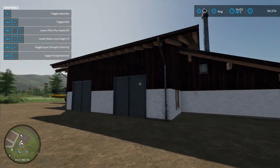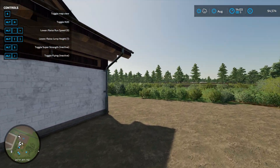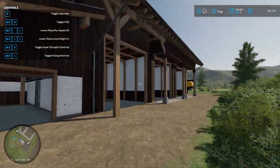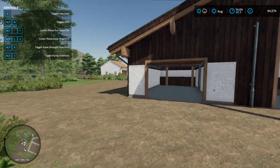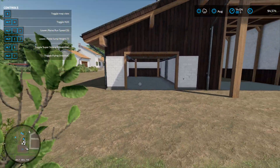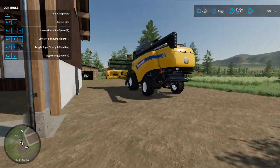This is a building you would use for parking vehicles, but for some reason they decided to put all the doors on this side of the building. So every time you want to park your vehicle here, you have to drive it all the way around. Why that is, I have no idea, but it's very annoying.